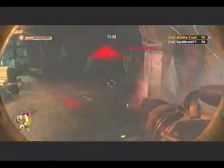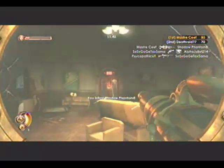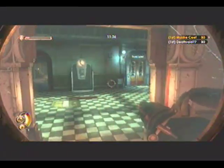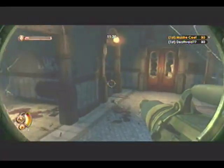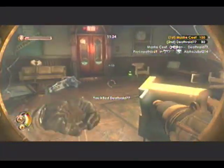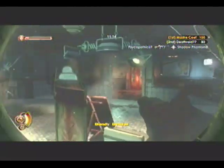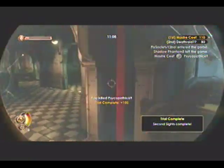I got shot from behind so I threw some proximity mines to get anyone who comes by. By this point I'm tied for first with Death Rate at 77. If you throw proximity mines on doors and they open, they're going to blow people up. You can break some parts of the environment in this game — like that wall, for instance — you can tell if you can break things or not.